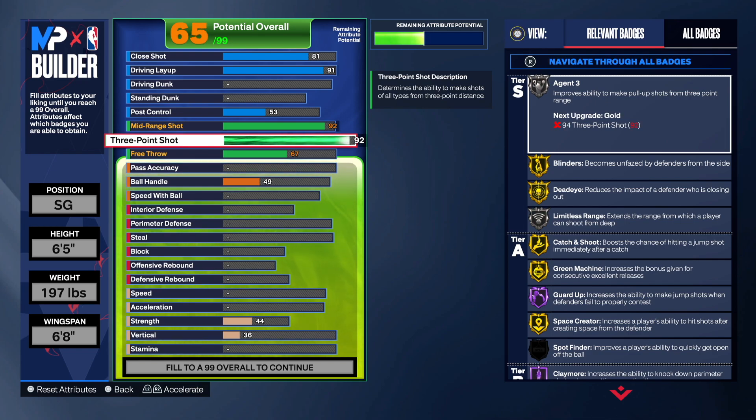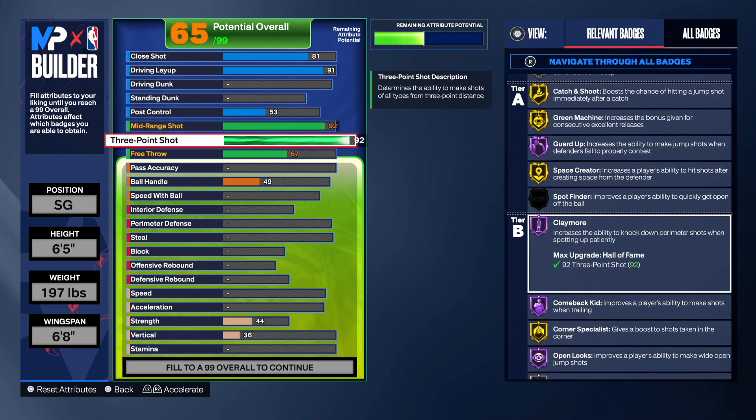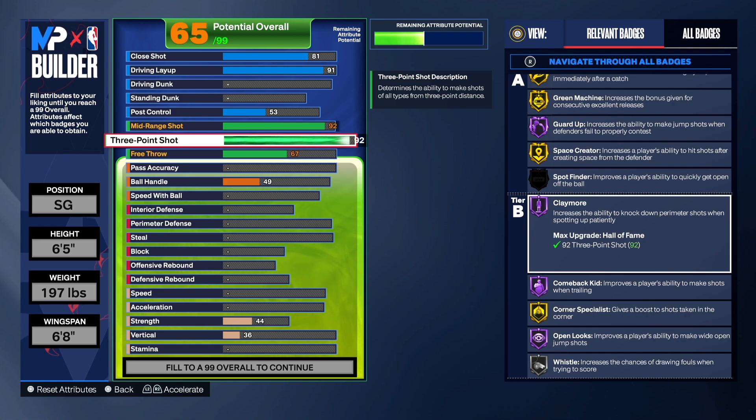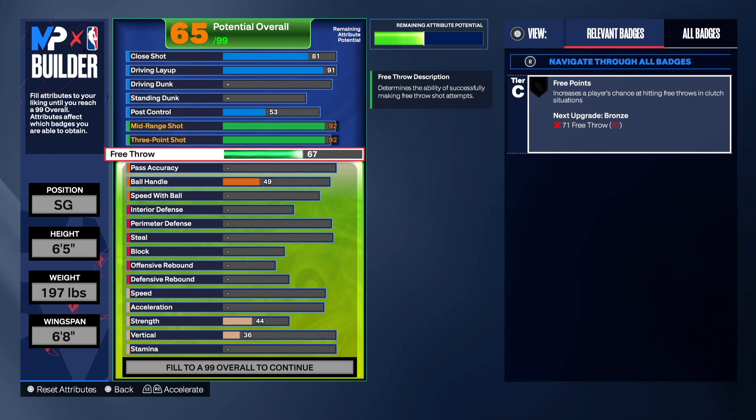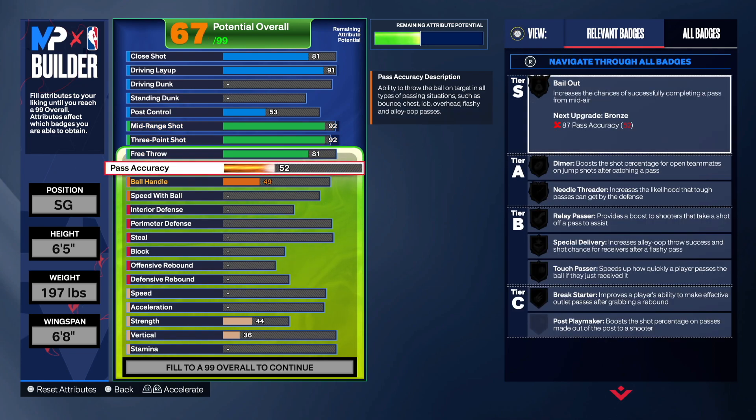For the three-point shot I also went 92, because I wanted Limitless Range on silver, and you also get Claymore on Hall of Fame. So 92 mid, 92 three-point — on a PD build I feel like you have to have both in the 90s to shoot like him. He had 95 for both on the card; I went 92 as the sweet spot. For free throw he had 87 on the card — I just went 81 because that's where I needed to put the attribute point to hit 90 overall.